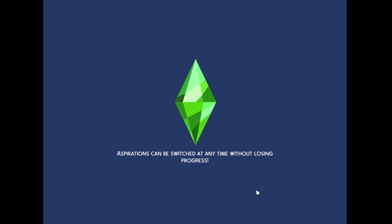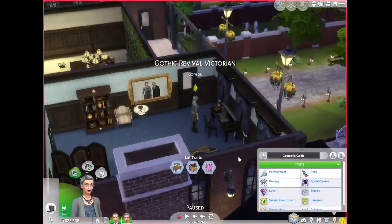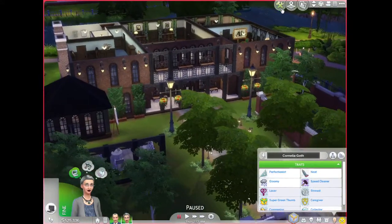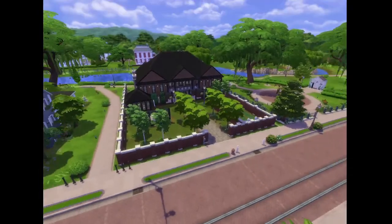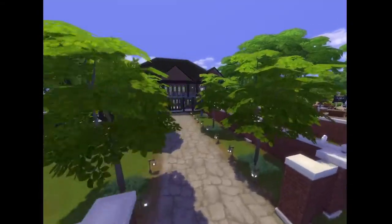It really sucks that the Sims team doesn't really care about lore in this game. Here's the Goth House — very inspired by The Sims 1 and New Orleans and all that. It's perfectly here. It's one of my favorites in all the Sims games now.